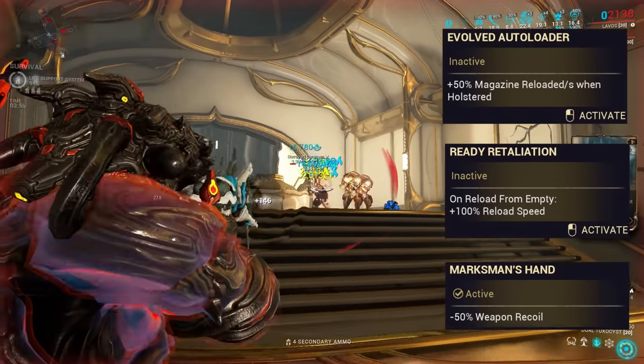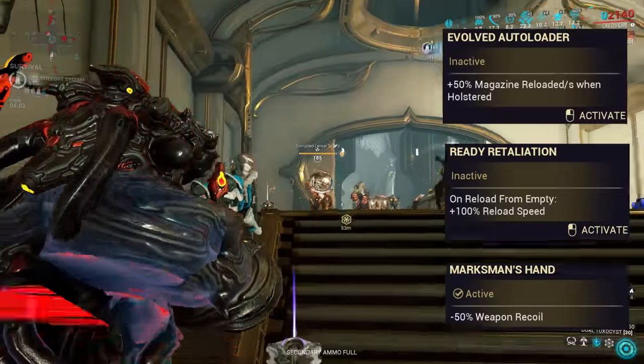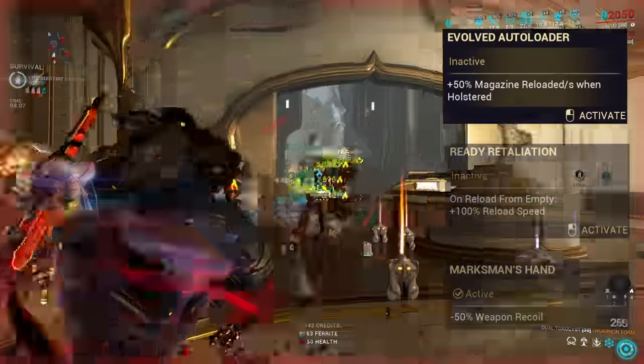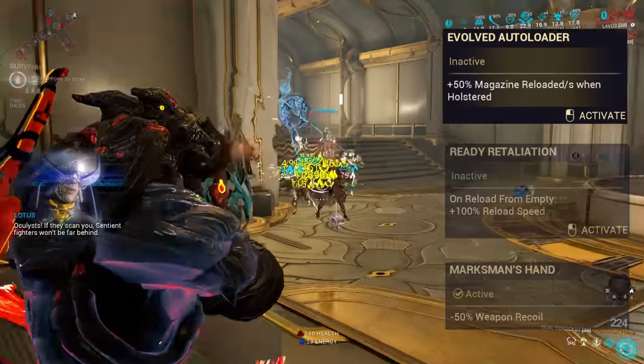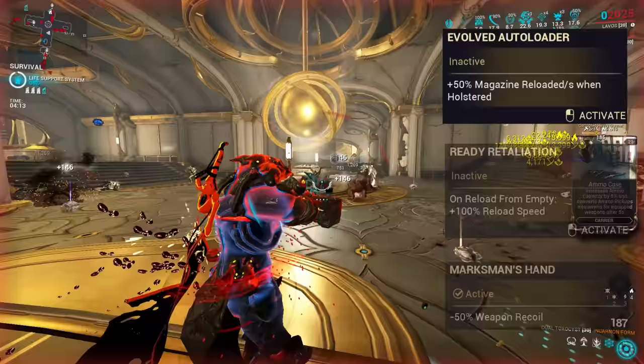As for the Evolution 3 perks, these are usually token benefits for the circuit Incarnans. In the case of the Dual Toxicist, one option is Evolved Autoloader, a passive reload whilst holstered. This feature doesn't help the Incarnan mode at all, while the normal mode is reloaded when you switch modes anyway — skip this perk.